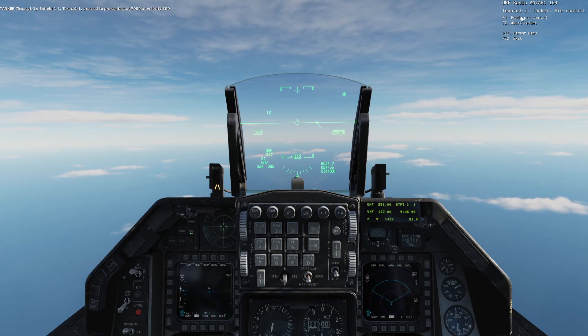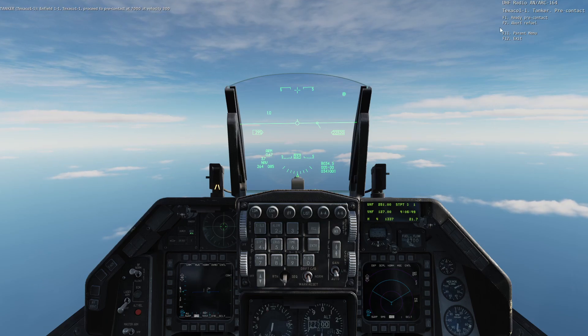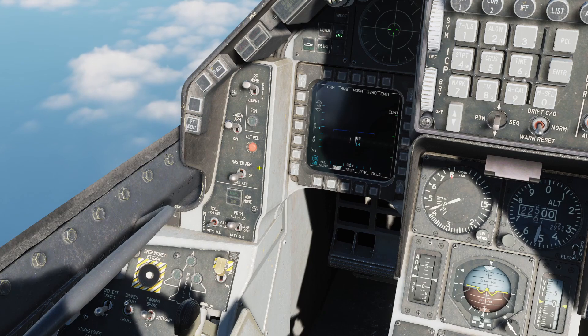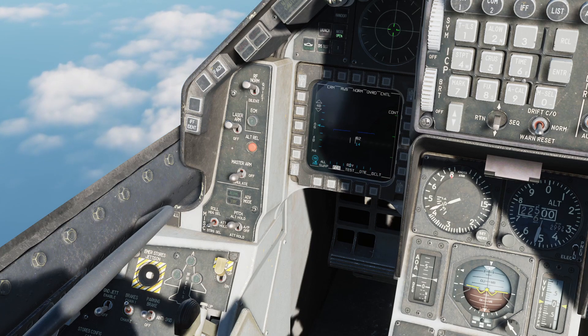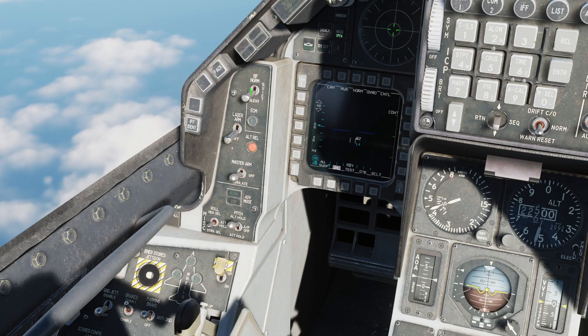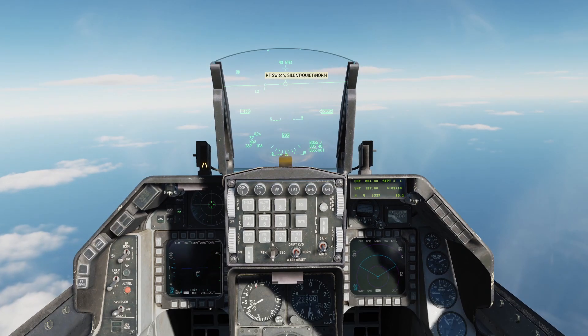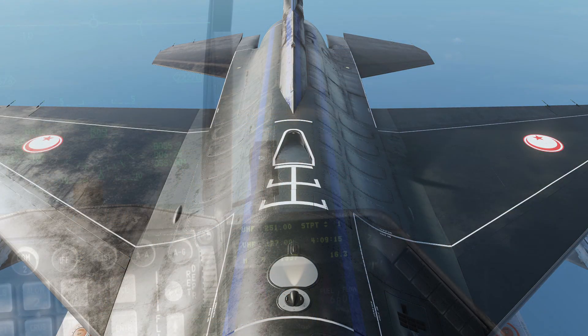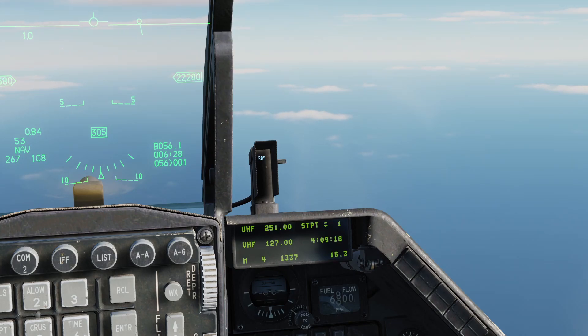His altitude is 7,000 meters and his speed is 300 knots. Before approaching the tanker, we need to set up a few things which include master arm off — because after a few failed attempts you will lose your temper. Then laser arm to off, and our radar to silent, so we don't cook the tanker crew with our radiation. And then we set our air refuel switch to open.